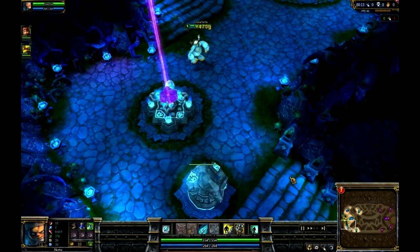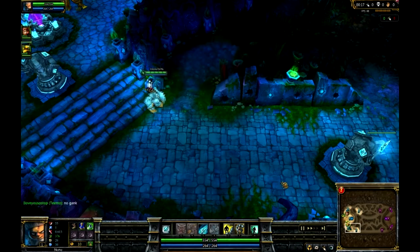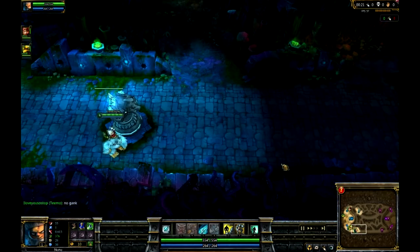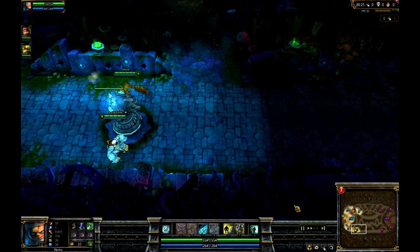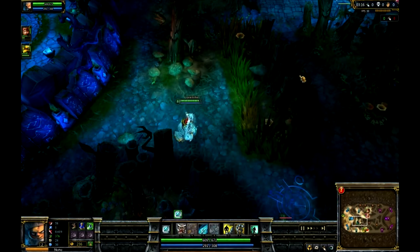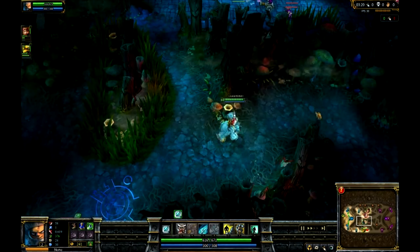So the beginning items: I get boots and then I get a pot — either a health pot or a mana pot — and then I get a ward. I don't have to get a ward, but I like getting wards for 3-on-3. I like putting it in the middle so I can prevent ganking early game.